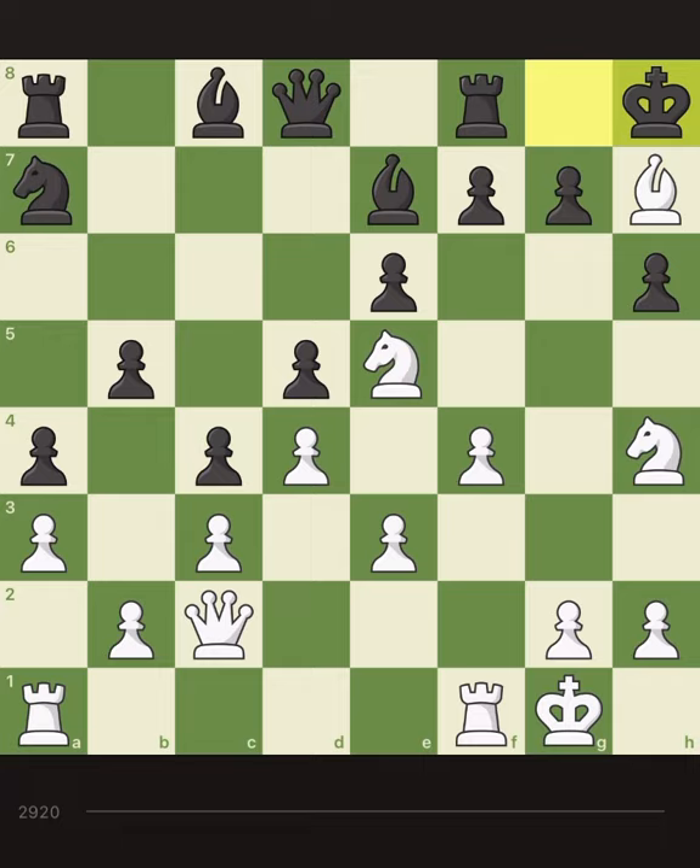There should be a reason to give check with one of the knights first. Let's think - if there is a reason not to use one of the knights. Say check with the h-knight, which is under attack for example. Takes - then if takes, we say check with the other knight, it's nothing. If it doesn't take, there is an option to take the bishop instead of taking the knight.